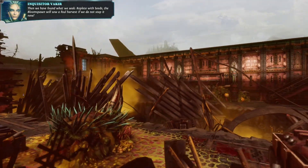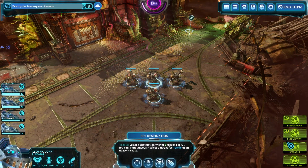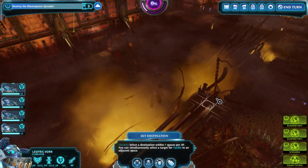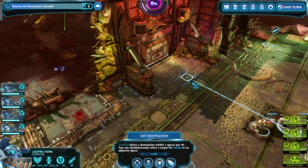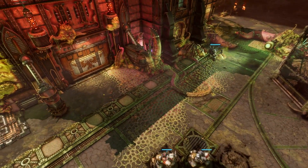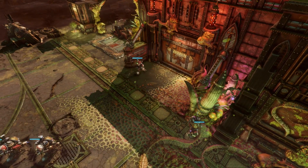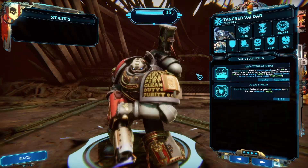The Bloomspawn will sow a foul harvest if we do not stop it now. The main spreader — oh my god, I thought the spreader was like right in front of me. I was like, bro, are you serious? Then I realized, oh no, that's not the case, and I just died on the side. Okay, so we'll be fighting a group pretty soon here. Even though I don't have the seeding sector, this guy does have a lot of abilities. Sorak and Harn are my two best guys here.